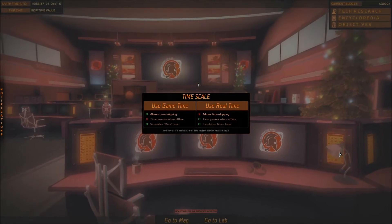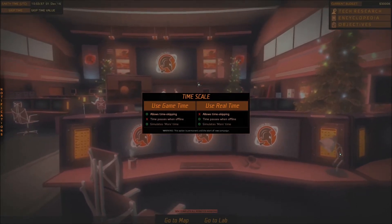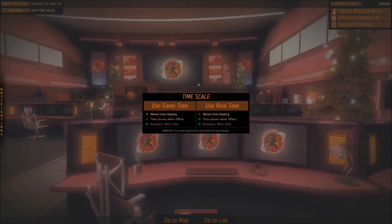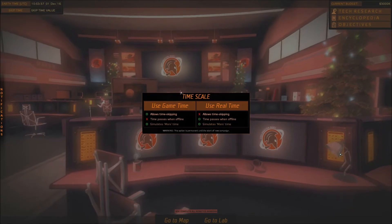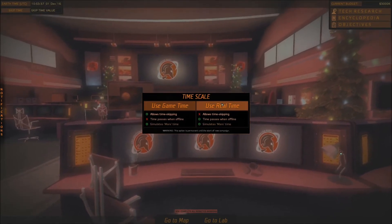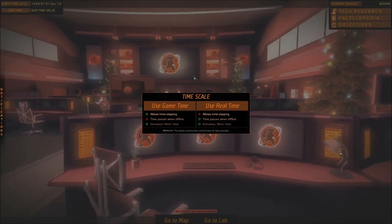Welcome to the Space Program. We are in the mission control room, from where you will send vehicles to the surface of Mars on various scientific missions. First off, you will be asked to choose between game time and real time. You may skip time if using game time, but time only passes during play. The real time setting is more hardcore and does not allow time skipping, instead working with real life time. This choice is given only once, so choose wisely.